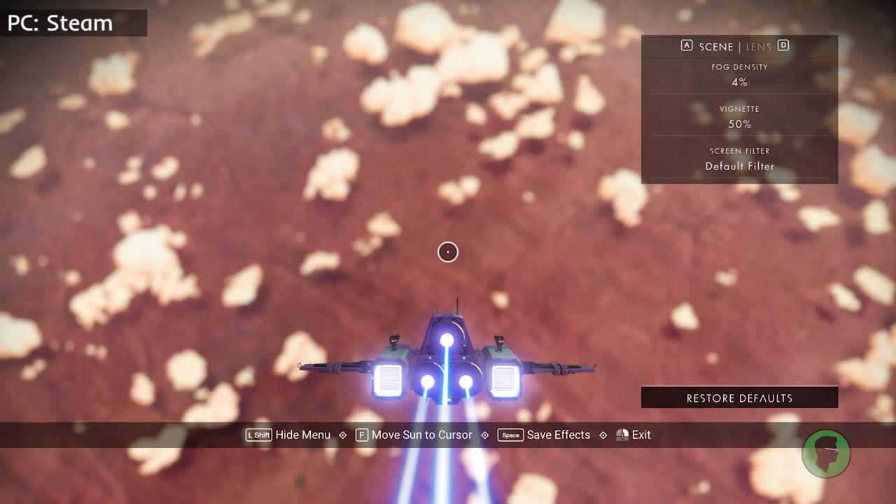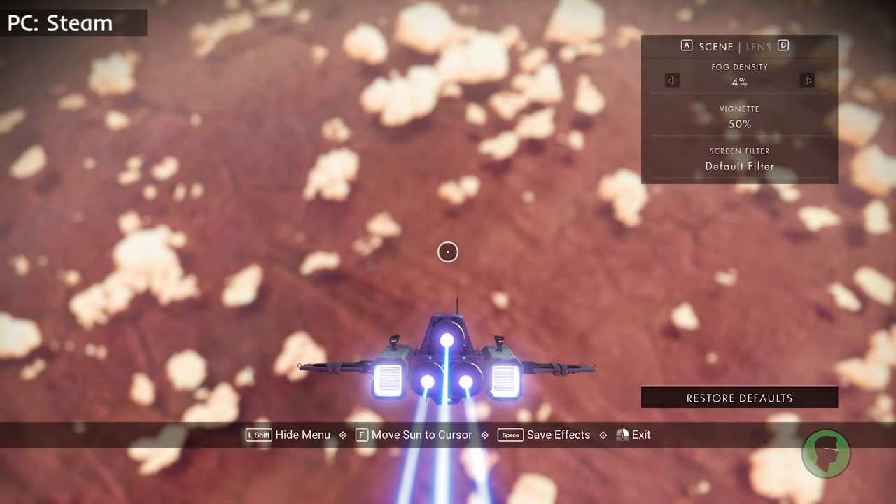Note that when in your ship, you only have options for Fog Density, Vignette, and Screen Filter. The Time of Day setting doesn't apply, even though the star and surrounding stars still rotate — you can still place the star where you like.